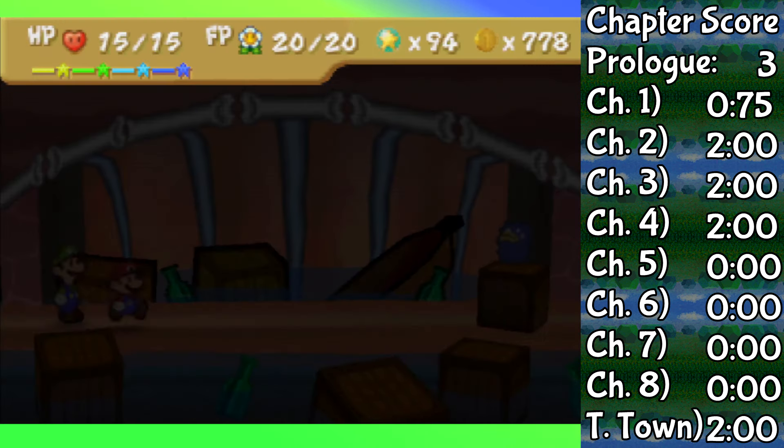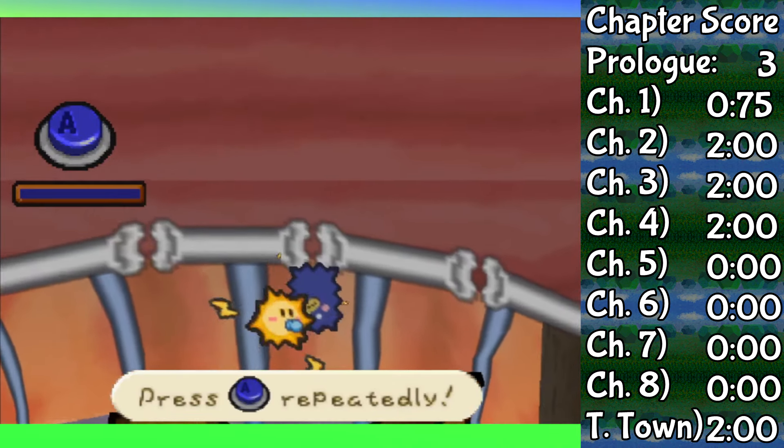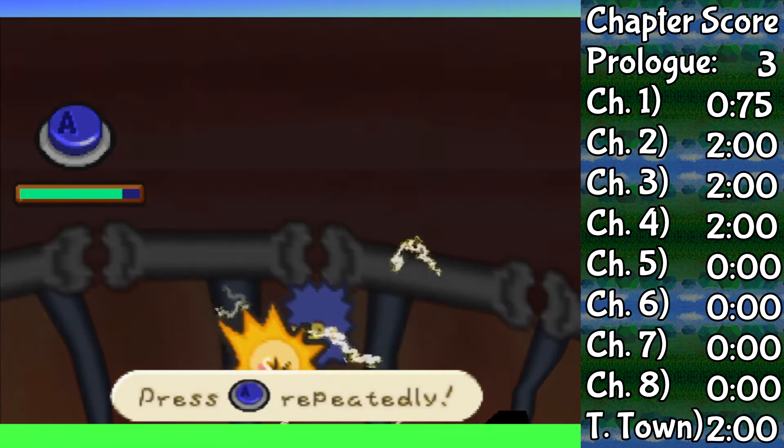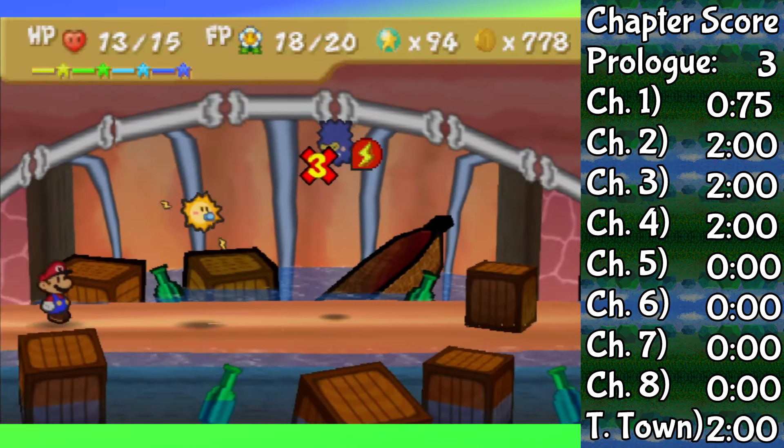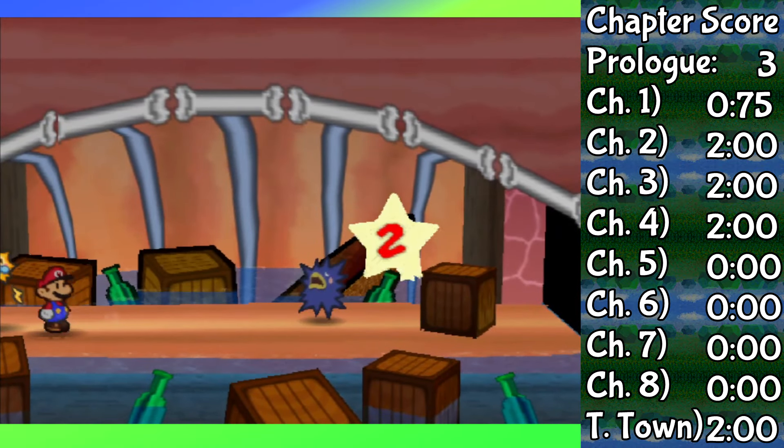For Luigi, not only can you not fight Fuzzipede when it's dark, you can't even encounter Fuzzipede when it's dark. So quite literally, the game forces you to use Watt here. Though to her credit, she does a fantastic job — I encourage you to see for yourself later on in this series when Watt's video goes live.